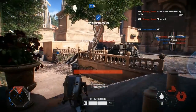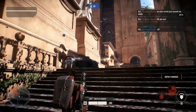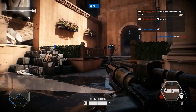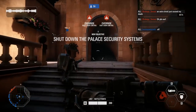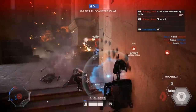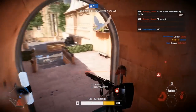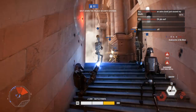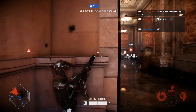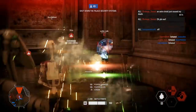The heavy gunner class is definitely the dominant one in the beta — everybody plays it. It's so powerful because you have the highest DPS of any class. With the machine gun you do a lot of damage, and you can switch to your heavy minigun which does massive damage to objectives like the MTT on Galactic Assault. And if somebody gets close, you pop up your shield, crouch, and you've got a gigantic spherical shield they have to shoot through before they can hit you. That is definitely a huge advantage.